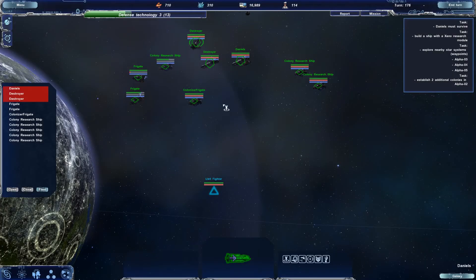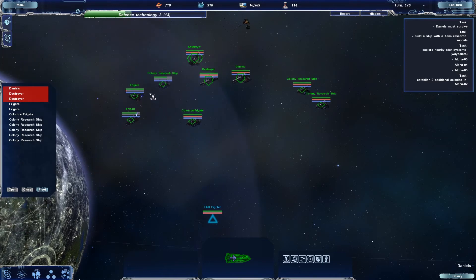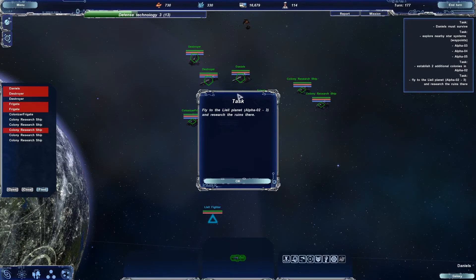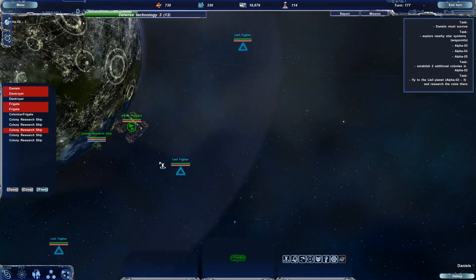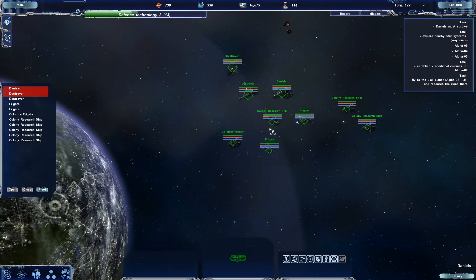I'm going to rebuild my line to something a little better. Of course ships are going to start flying around because of the repair work going on — they keep moving to annoying places, but they'll get there. We've got a new mission: fly to the Lel planet Alpha-2-3 and research the ruins there. That's in this system and I've just sent the ships there, so that's all good.